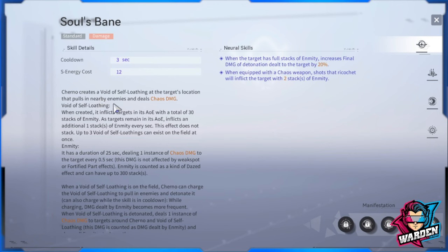Starting with the Void of Self-Loathing: these are circular orbs that deal damage over time and inflict targets in the AoE with a total of 30 stacks of enmity. As a target remains in the AoE, it inflicts one additional stack of enmity every second. This damage-over-time effect does not stack. Up to three Voids of Self-Loathing can exist on the field at once — summoning a fourth removes the first.